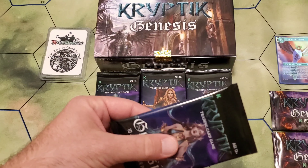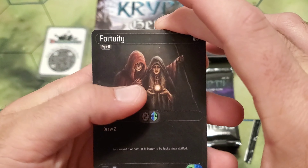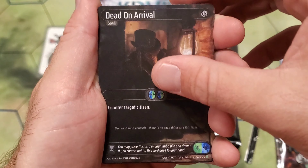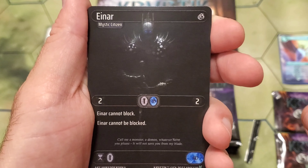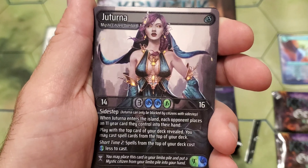Pack number four. Starting off with a Fortunity, Mortal Blow, Vital Deliverance, Dead on Arrival — awesome card — Azara, Azizi, Aynar, Eligor. Another Juturna. We got Boudica lore card. And a foil Corbin.